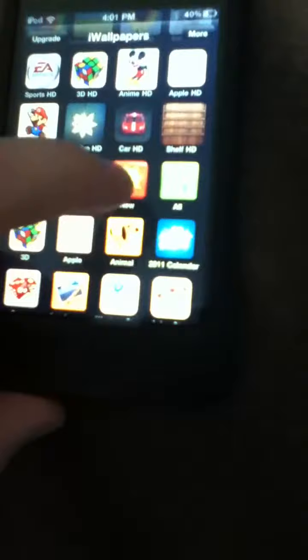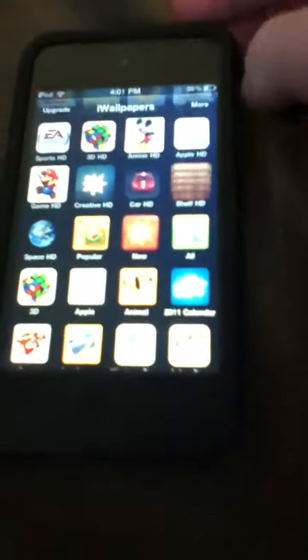Number four is iWallpapers HD. Here you can just look up cool wallpapers that you have. It has categories that you can pick — like cars, sports, and stuff like that. It's really useful. I just picked 'Shelf' and there's lots of cool shelves, so it's a really cool app for your backgrounds on your home screen or lock screen.